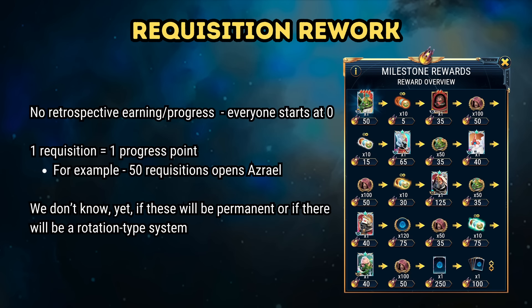Finally, Phase 1 of the requisition rework. What we see with this initial phase is basically summarised here on screen. Even if you're a veteran player who's opened several requisitions before, everyone starts off at zero and there is no retrospective earning of points or progress. As you open requisitions, you make progress on this ladder and eventually are able to unlock characters and earn ascension orbs. We haven't been given any information on whether there will be new characters or a rotation type system for this milestone reward ladder, so we'll just take it at face value for now.